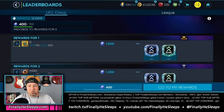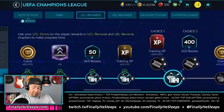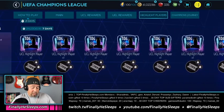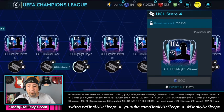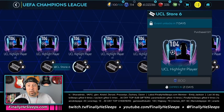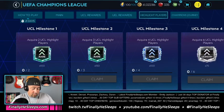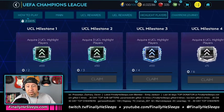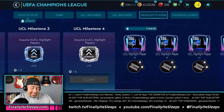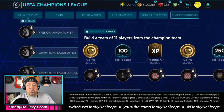The other form of currency is champion points, which get used in the Highlight Players tab. This tab unlocks in seven days, so all of these players are currently locked — it just shows a random 104 rating. Each of them requires 800 champion points. There are also milestones that go with these — one, two, three, four milestones depending on how many highlight players you grab — giving out everything from rare shards all the way up to legendary shards.